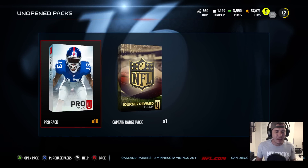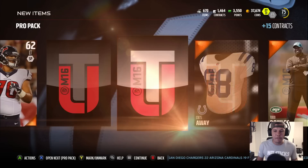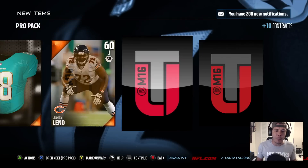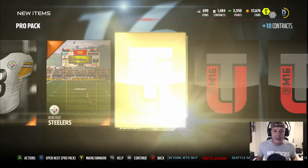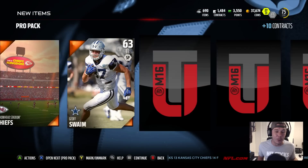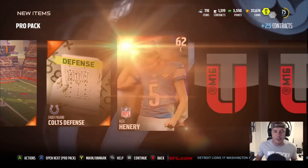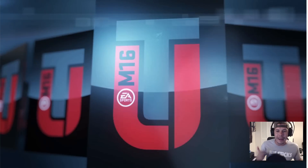Ten packs left — time to clutch it out. We get Dwight Freeney, still looking for a legend badge or Super Bowl patch. Before EA Access, during testing I was pulling Super Bowl badges and legend badges left and right, but since getting control of my actual team I haven't pulled one yet. Legends seem fairly common — just takes that one lucky pack to get a 92 overall Rod Woodson. We also get another Seahawks player, exactly what I wanted for that collection.